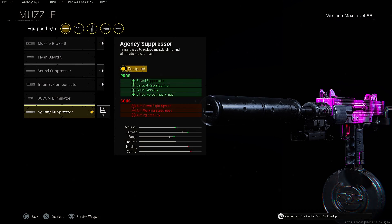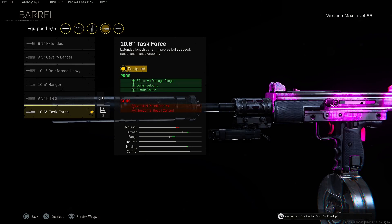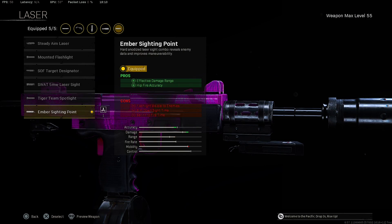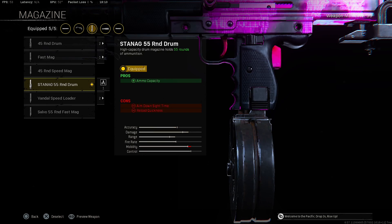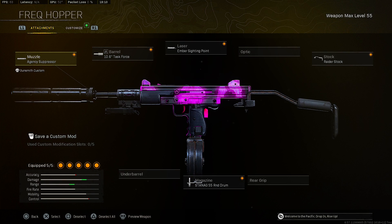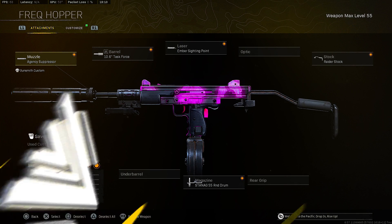Now let's get into the best class setup for the Milano. Starting with the muzzle, we're putting on the Agency Suppressor for sound suppression, vertical control, bullet velocity, and effective damage range. For the barrel, we're putting on the Task Force barrel for effective damage range, velocity, and strafe speed. For the laser, we're putting on the Ember Sighting Point for effective damage range and hip-fire accuracy. For the stock, we're putting on the Raider Stock for ADS firing move speed, walking move speed, and sprint-to-fire time. For the magazine, we're putting on the 55-round drum. Now let's get into our fourth loadout.